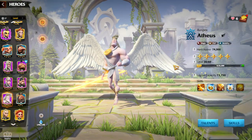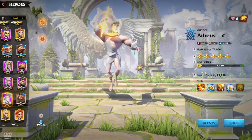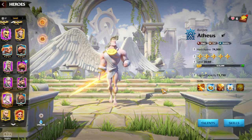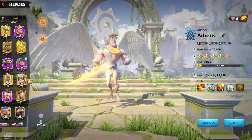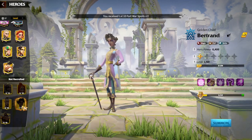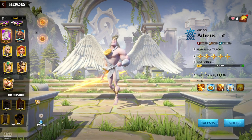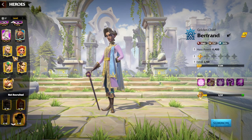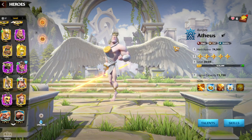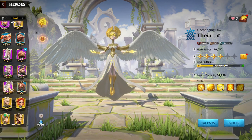The last hero pair to discuss is Atheists, an epic hero associated with Celestials — the most popular special units in the game. Atheists can be run with Celestials and Thea, or with Bertrand where Bertrand would be the primary hero. Before Bertrand was introduced, Atheists' main hero pair was with Thea as the primary and Atheists as the secondary.